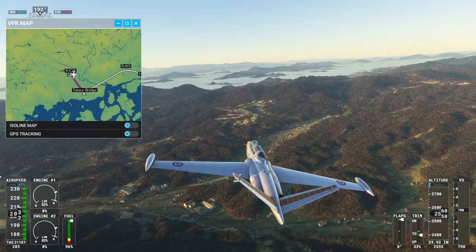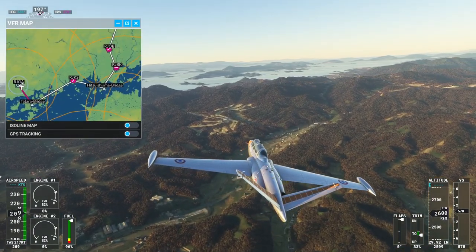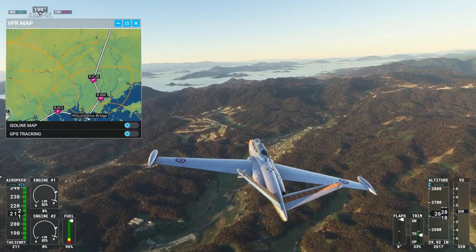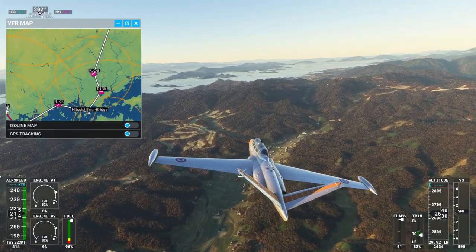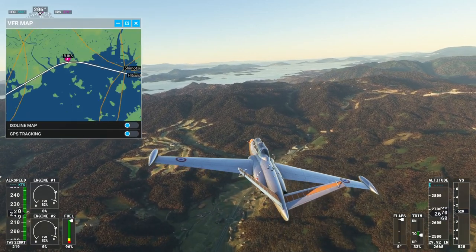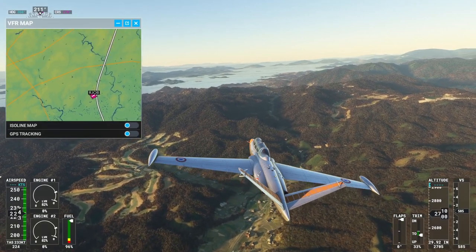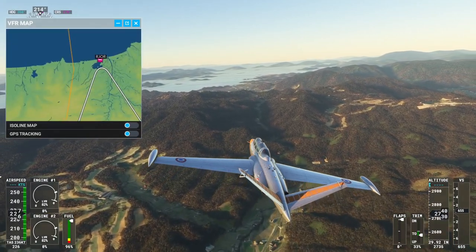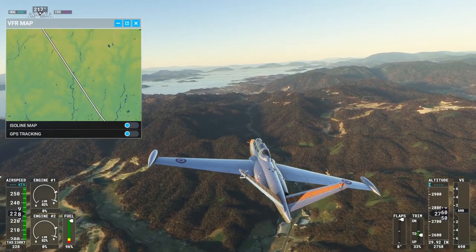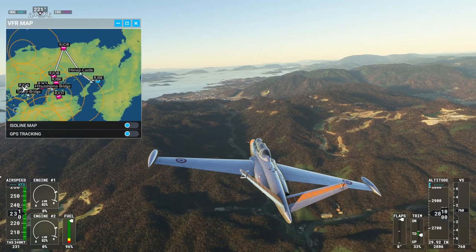First we're going to go south to Tatara bridge, and then we're going to head north and hit another bridge in Okayama. Right around here is Okayama, and then we go north to Tottori, which is up here, and then back down to Hyogo, which is down here. So that's our route.